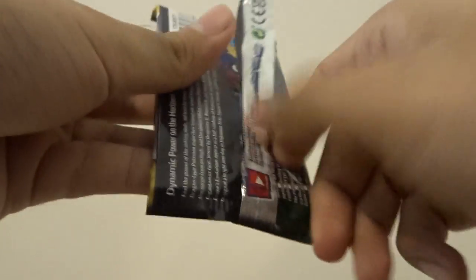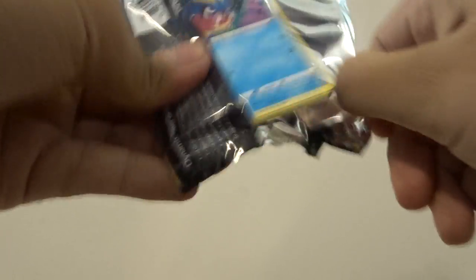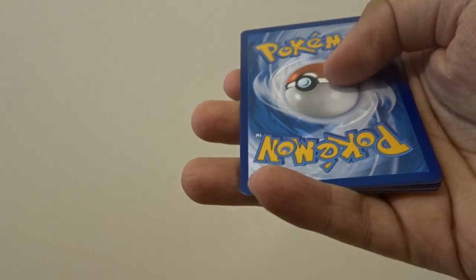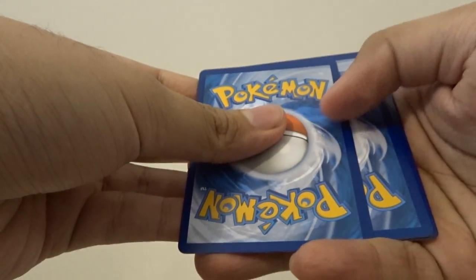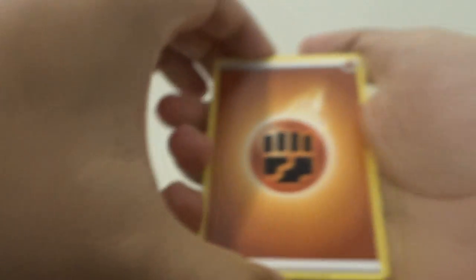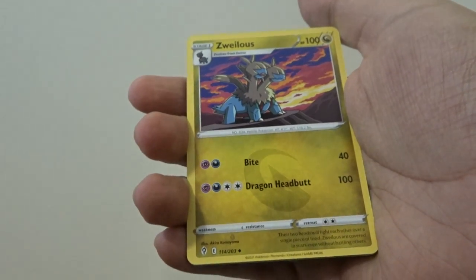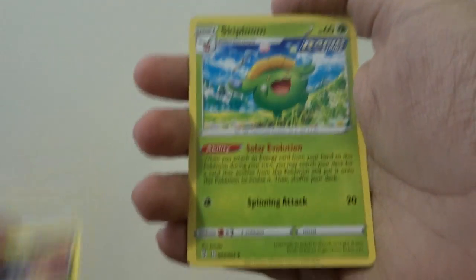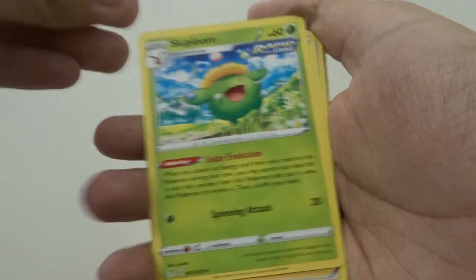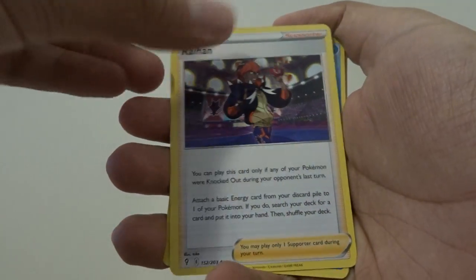I haven't opened cards in so long. The back trick — I feel like it's still four to the front. So in our first pack we have a Fighting Energy, Skiploom, Skiploom, and Raihan.